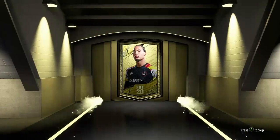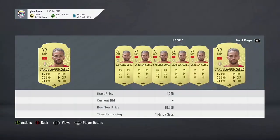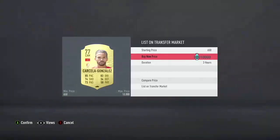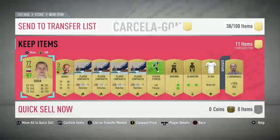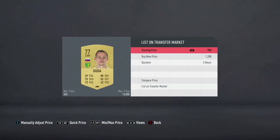I'll open another one and walk you through what to do with each set of items. Not every pack is gonna be good, but in the end you're gonna be making money. With the current state of the market, you're gonna sell every single player. First, check their price — right now every gold player is going for at least 900 coins.